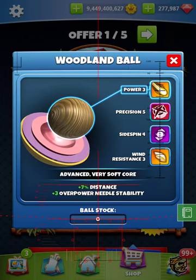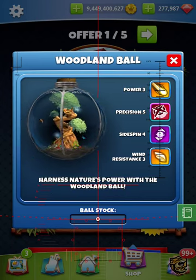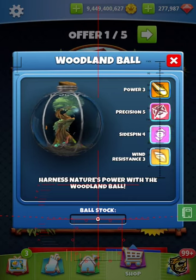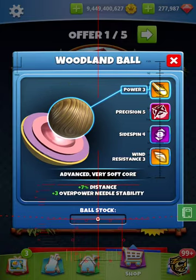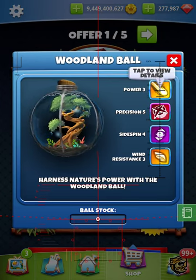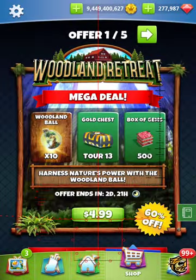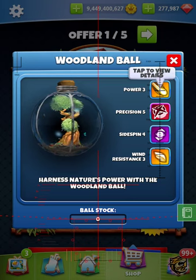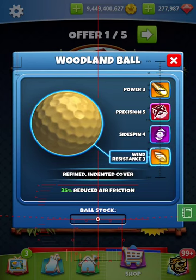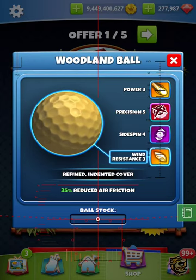The overpower needle stability is plus three, which is absolutely massive — probably one of the highest statted balls. If you count the base stats, that's fifteen, and if you count in the plus three, that's eighteen. I can't think of another ball that has eighteen stats counting the plus three. It just doesn't speak to me in the stats I'm looking for. I would have happily traded some side spin for more wind resistance — if they'd flipped it to side spin three and wind four, that would have been beautiful. But I think the developers missed the boat on wind resistance here.